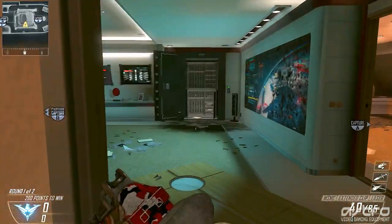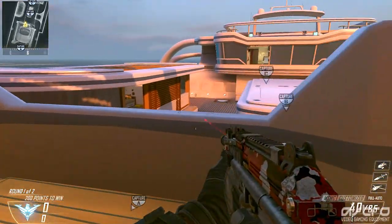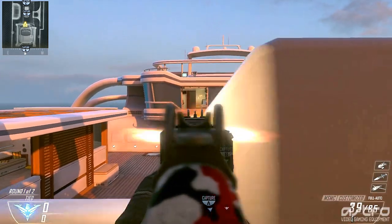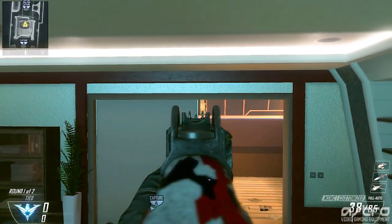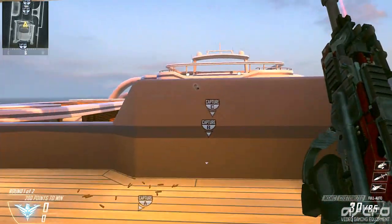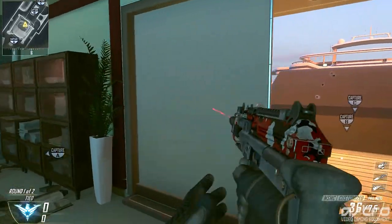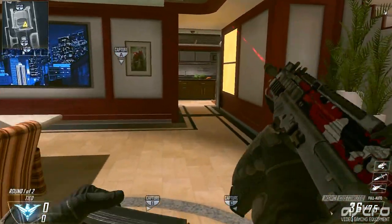Moving upstairs in this building, there's a really good spot for countering the opposite balcony. A lot of people camp that balcony and counter it from the other balcony. Instead of sitting out in the open shooting across, come back into this room, hop up on the desk, and boom — you can see over the high wall into that room, which nobody expects. Peek around from the desk and you can take people out without being exposed.